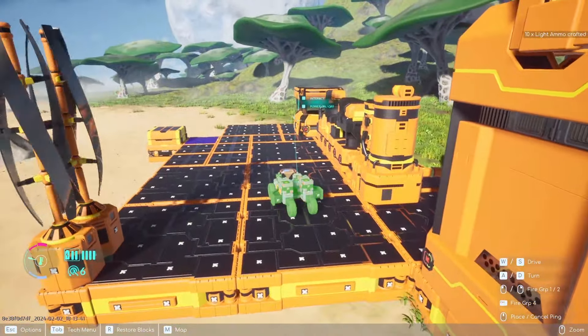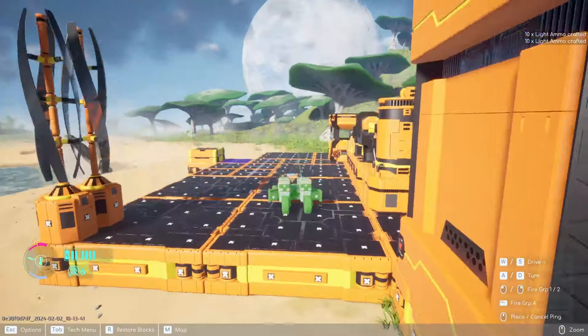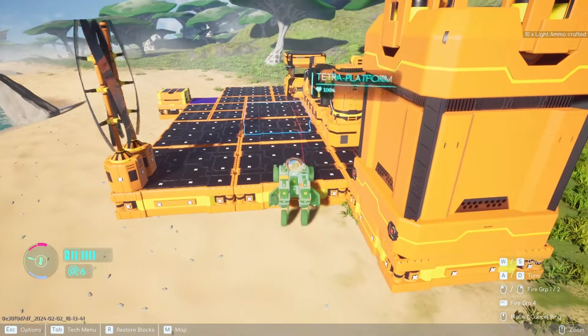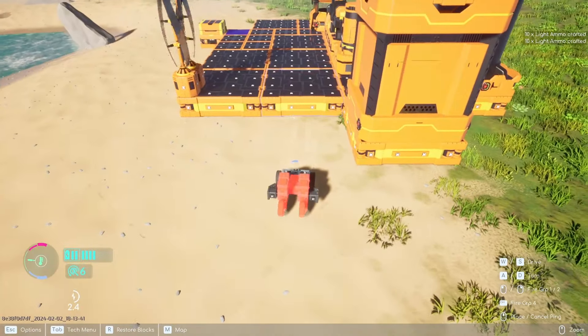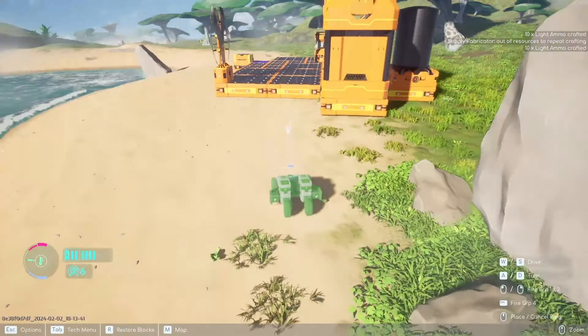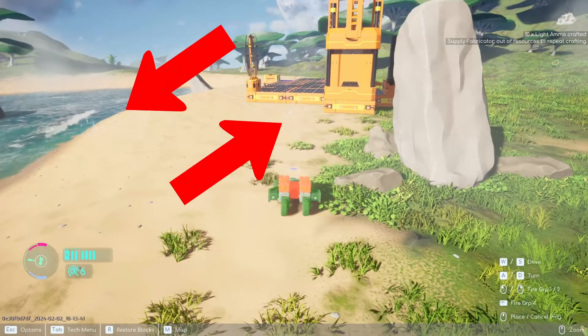As you can see, my tech is glowing and we had some red parts that were almost destroyed — my tech is auto-repairing. During the lightning storm, if you see or hear it — my tech has almost been destroyed. All of these areas with the little bolts of lightning indicate where lightning is going to strike.